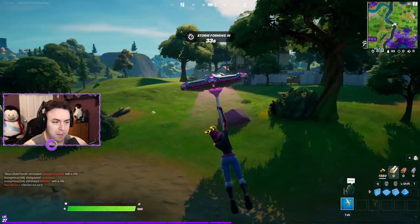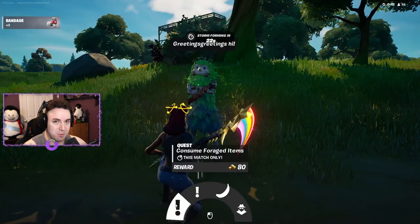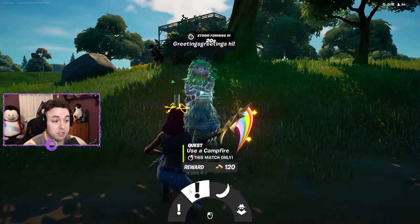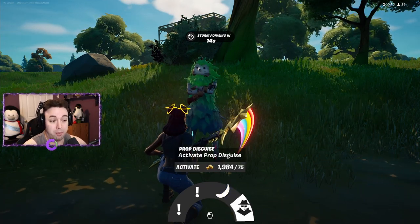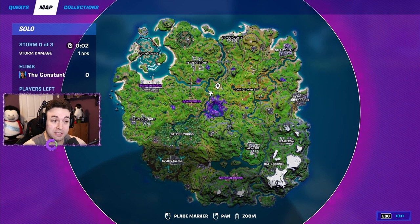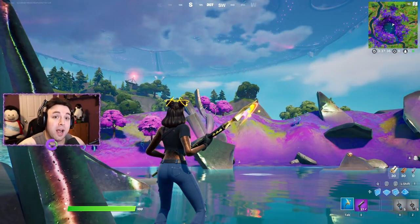Next — you know him, you love him — it's Bush Ranger, though he's not appearing in Battle Labs at the moment. He offers: consume foraged items or use a campfire for gold, buy bananas, or turn into a prop. You can find him to the west of Risky Reels on the map.